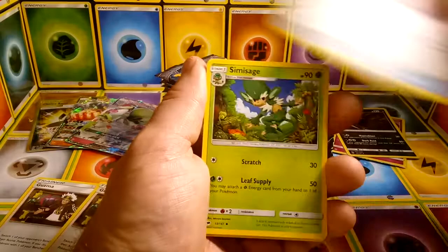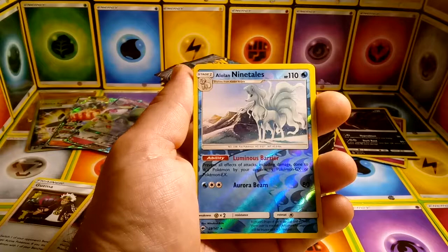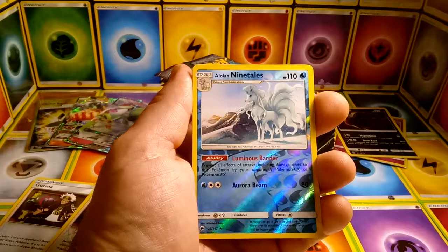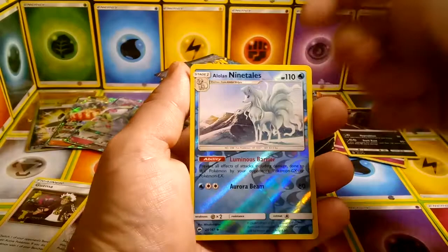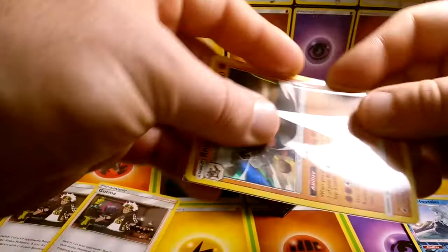Leaf Energy, Tormenting Spray, Simi Sage, Curlia, reverse Alolan Ninetales — I really like the Alolan Ninetales in this set. Luminous Barrier: prevent all effects of attacks including damage done to this Pokemon by your opponent's Pokemon GX or Pokemon EX. That is nice! I'm so happy I got that in the Reverse. That will definitely be going in my Water Deck. And Rhyperior.